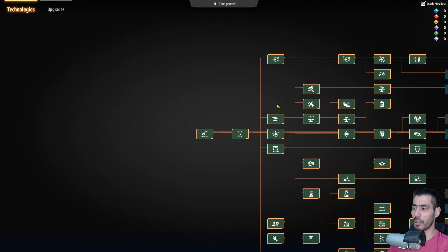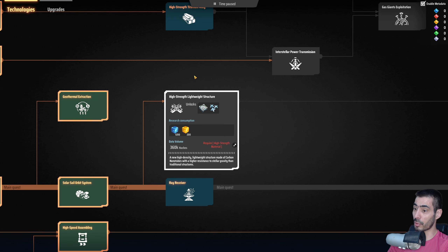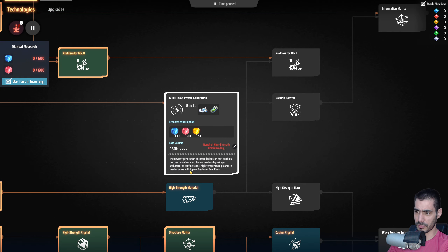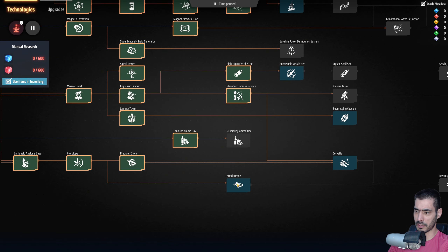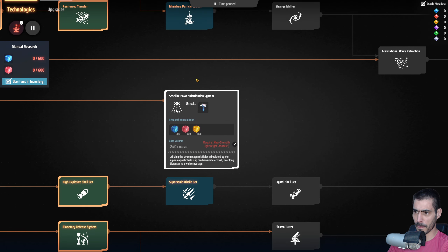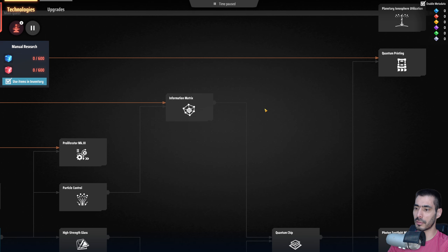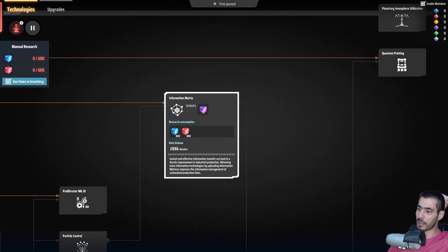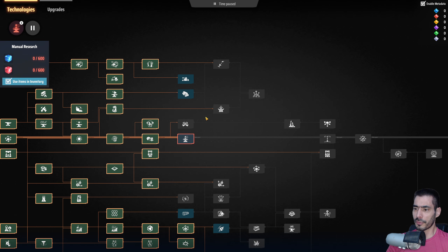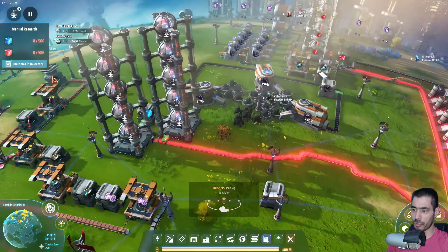If I go to technologies — that requires yellow, that doesn't require yellow but that does. We can't do that, can't do that, nor that. I'm just trying to see if there's something I can do that does not require yellow ones. In order to make the purple one we only need blue and red, but we need this which requires yellow. So we're kind of stuck in terms of research.